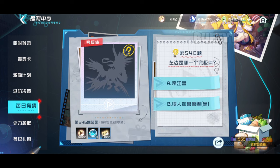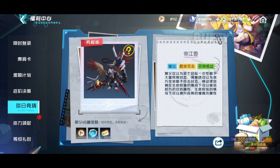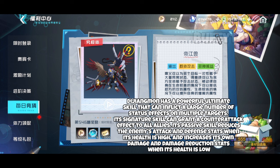Dijangmon has a powerful ultimate skill that can inflict a large number of status effects on multiple targets. Its signature skill can grant a counterattack effect to all allies. The passive skill reduces the enemy's attack and defense stats when its health is high, and increases its own damage and damage reduction stats when its health is low.